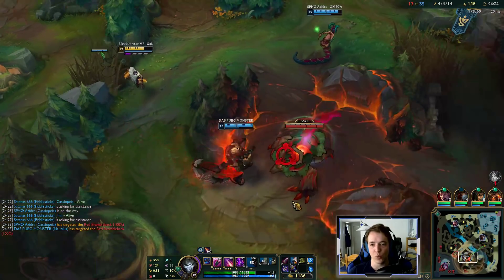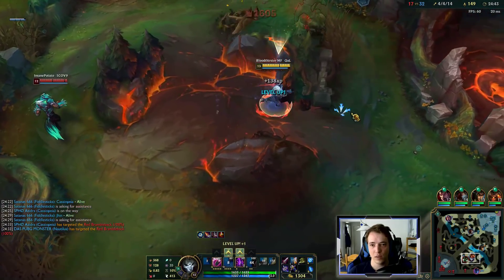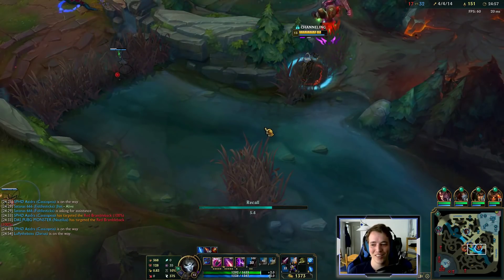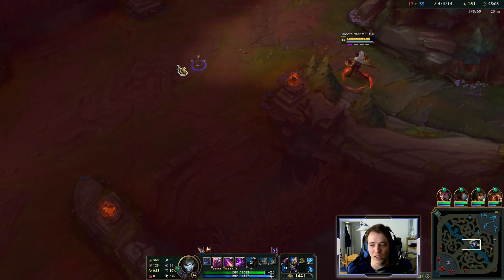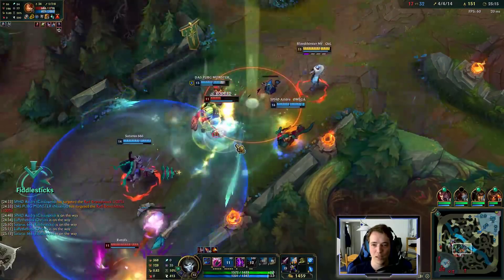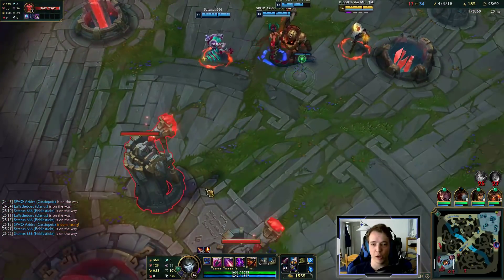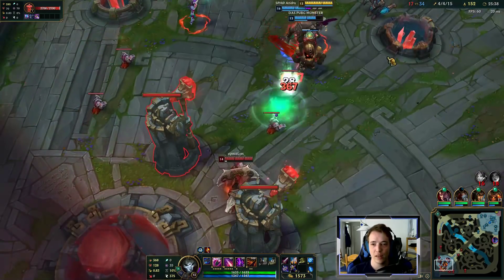I know this area is not warded so I can go back. This Umbral Glaive is putting in so much work. Being with my team is the most important thing here. Nocturne is not with them, so we can actually crack open their base here — it's just two people defending. There's no way they make this.